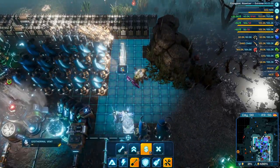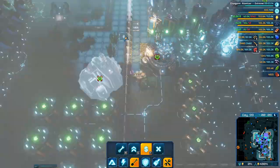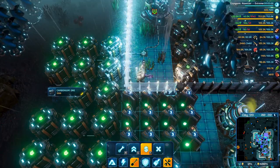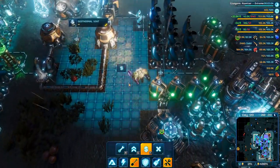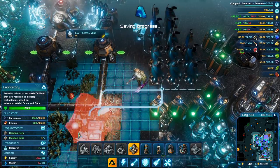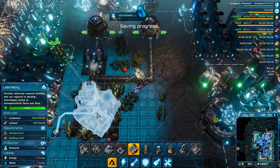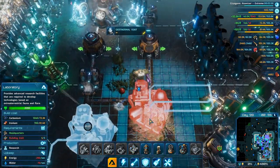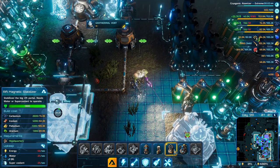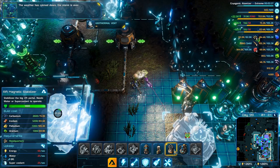Sell those towers, sell this — oh no, did not want you to sell that. What did I just sell? I sold an armory, I think. Did I just sell a lab? I can have it over there, but I can't build more of them now. The weather has calmed down — the storm is over.